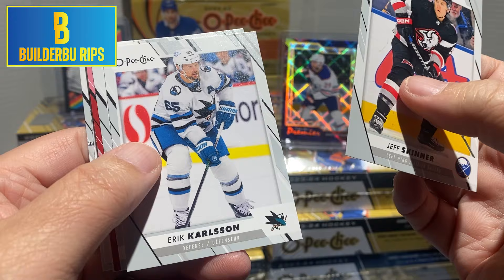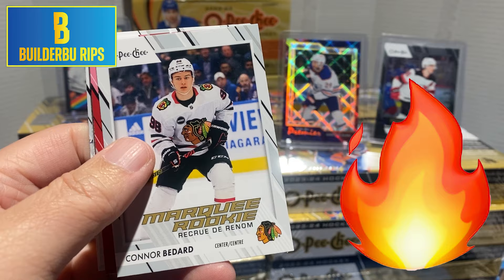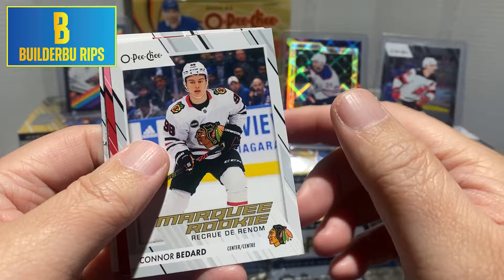Jeff Skinner, got our red border there, Eric Carlson. Ooh — Marquee Rookie of Conor Bedard! Okay, it's just the base. Still exciting! Because I find in packs, when you get one of the hits, a lot of times that player is also in the same pack — let's see what this red border is.